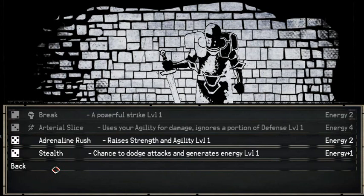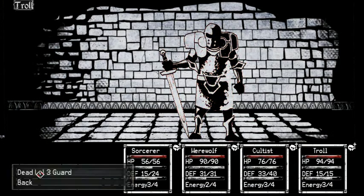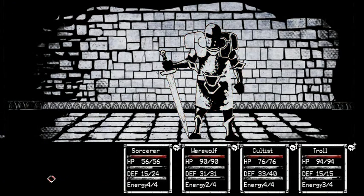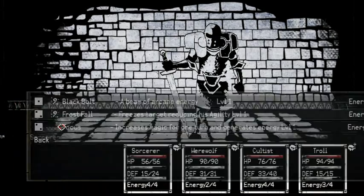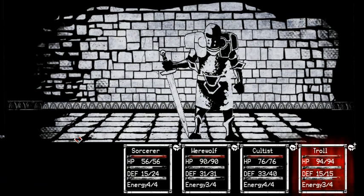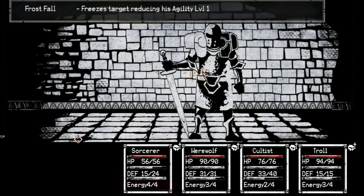Troll, go ahead and... let's see, it uses agility for damage, which takes 4 energy though. Go ahead and do that. Cultists. Smite. Sorcerer. Slow him down a bit. Werewolf, boost the agility of this team. Okay, now we're actually causing some damage. Decent amount too.